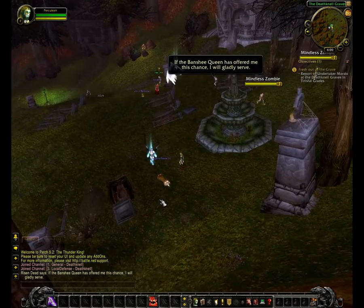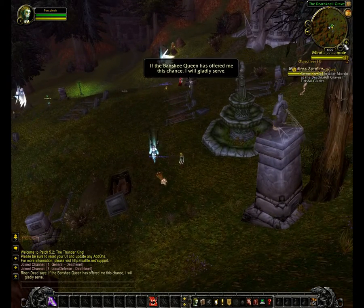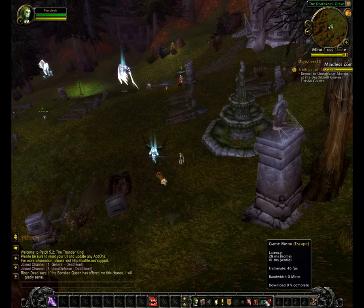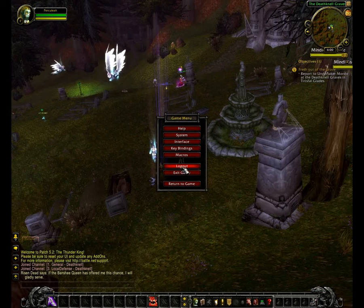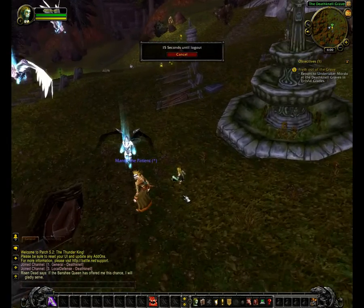As you can see, you've got the mini-map at the top right-hand corner. At the bottom you've got the Blizzard art bar. At the top left corner you've got your personal icon. If you go back, you'll see what Bartender does to the display.